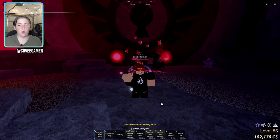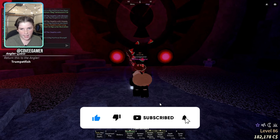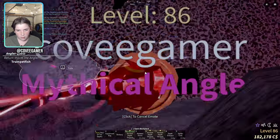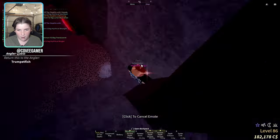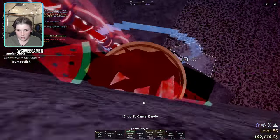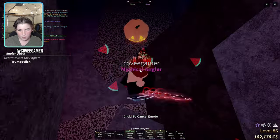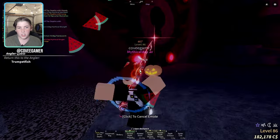What you're going to want to do is equip your rod, then in chat type /e pumpkin. You should start doing this emote. If you equip your rod first, you'll be able to move while doing this. Then you're going to want to face towards the wall — put your head towards the wall. When the pumpkin is going through the wall, shift lock, hold S, and jump. You can see when it went through the wall — just do that and go straight through.